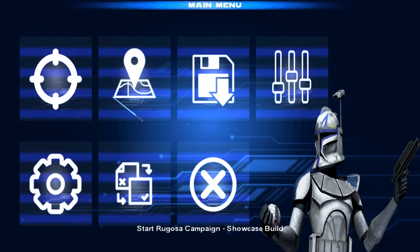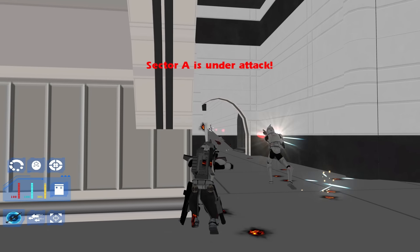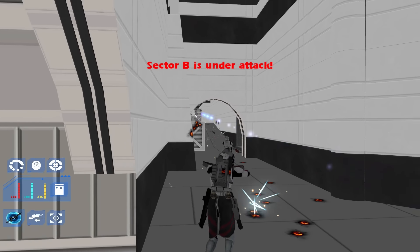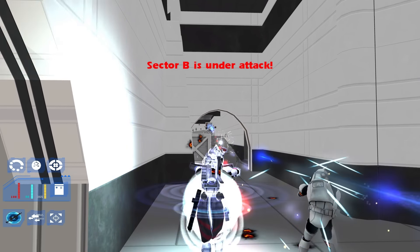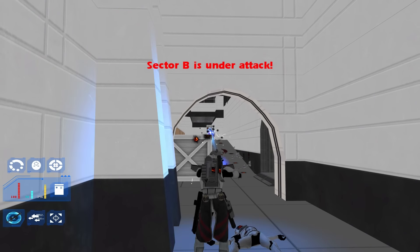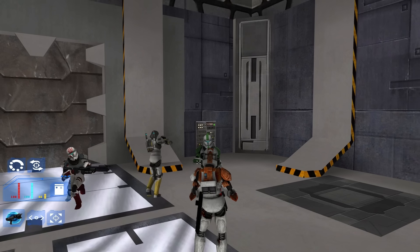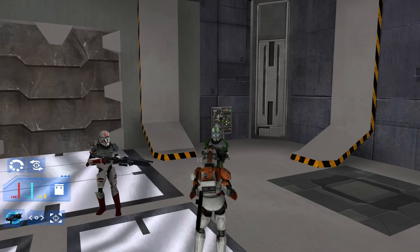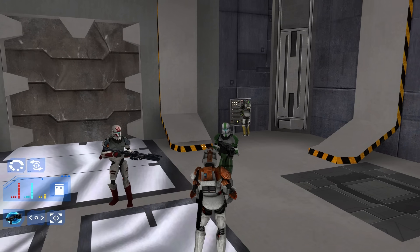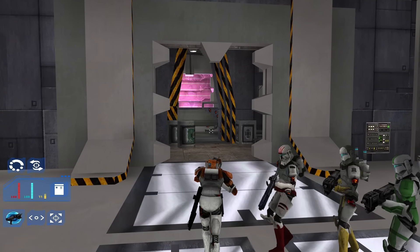From the main menu, you can select from some training missions or a preview campaign, which includes missions from the first Clone Wars arc. Under the training tab, you can select from simple objective missions, a training area to test out the mechanics, and a more open battlefront-like mode where you have multiple lives and are defending objectives from advancing droids. There's even one where you play as Delta Squad, moving through a droid ship, and you can order your squad to different terminals like in Republic Commando.